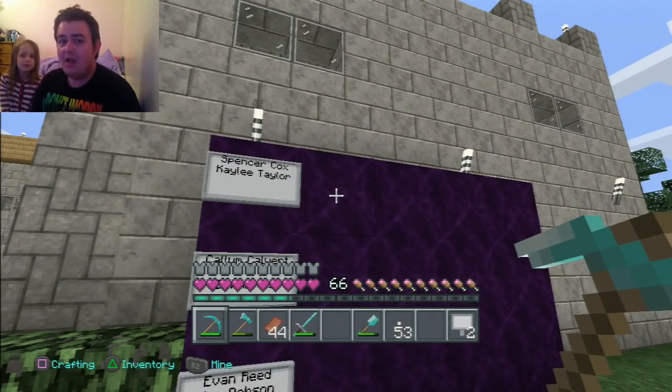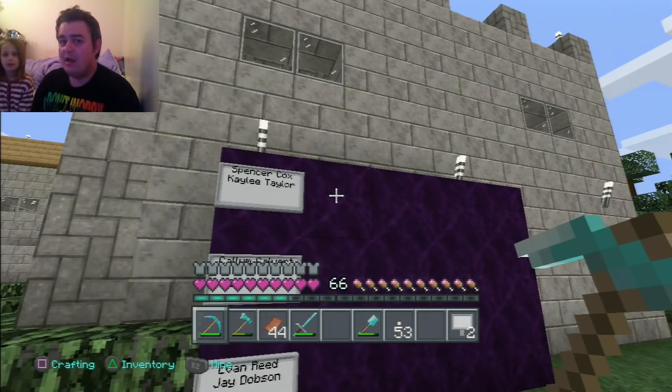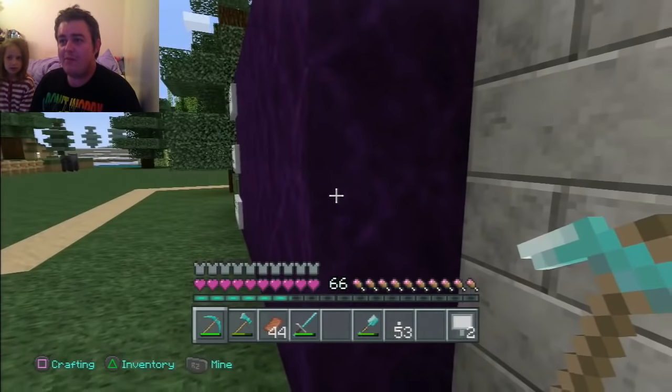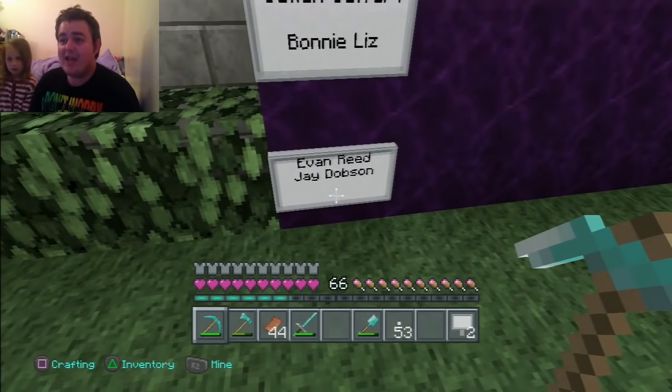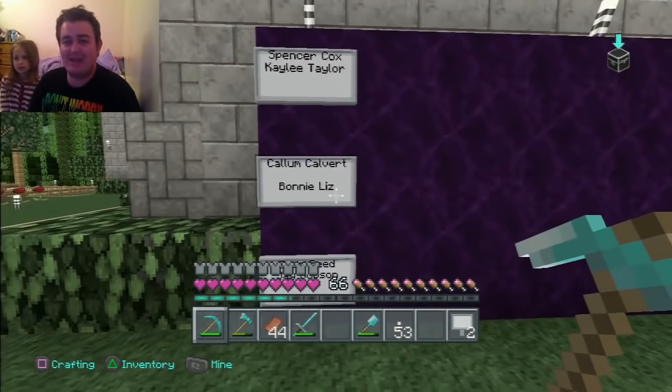Why is my wall purple? It's a black wall! That is orbstone — but it's the black wall, not the purple Barney wall! Oh, never mind, it's still the black wall. Jay Dobson is the new name on the newish, purplish, blackish wall thing!